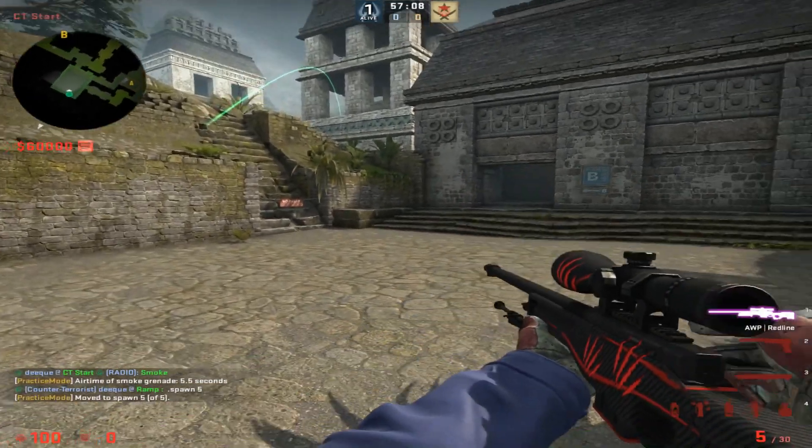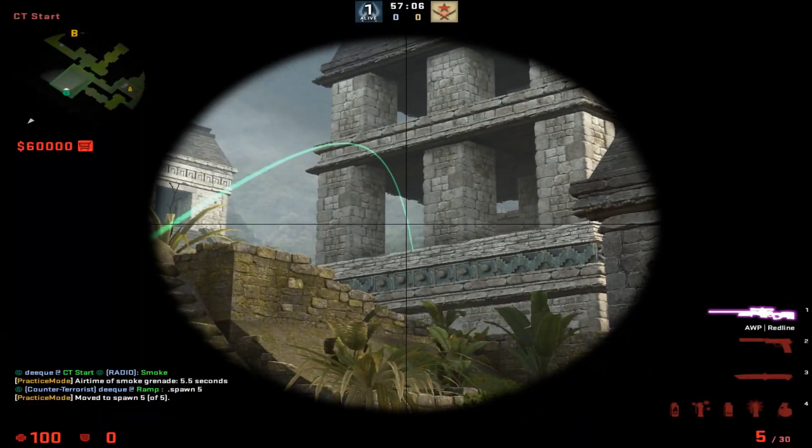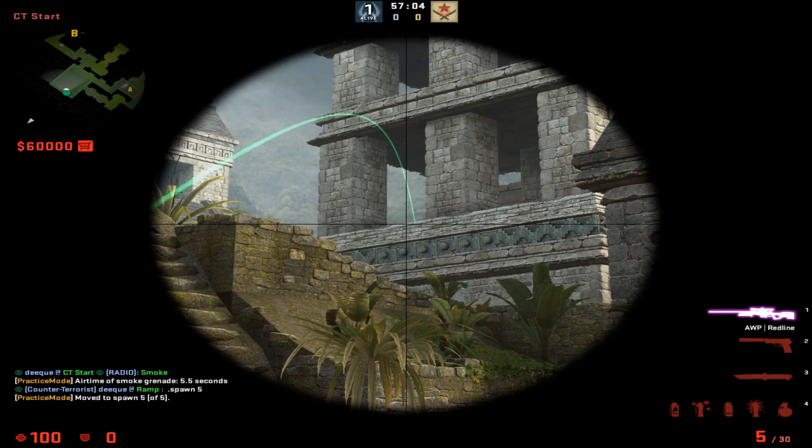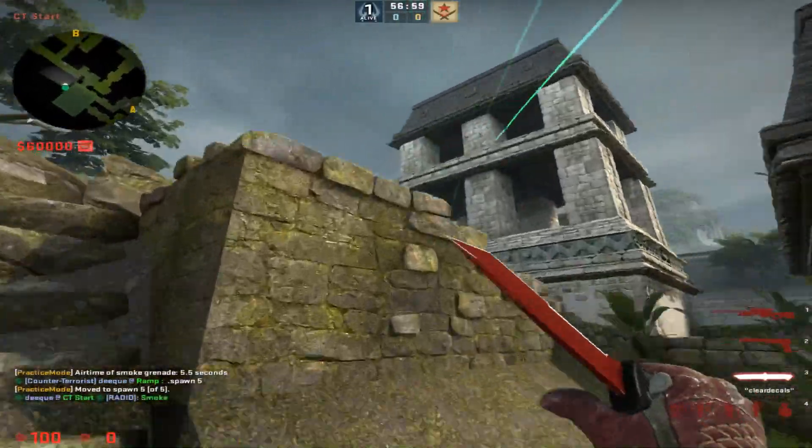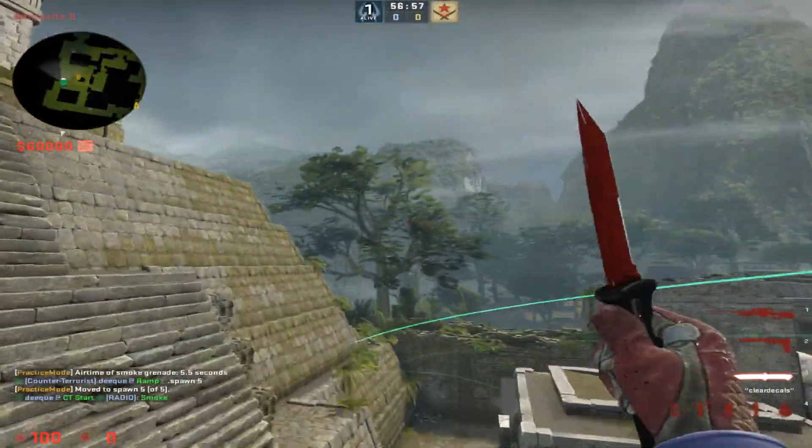Spawn five right here — aim at the middle of this whole gap and then run until you hit this white right here. Right there, run, jump throw, and these are way easier than the last ones.